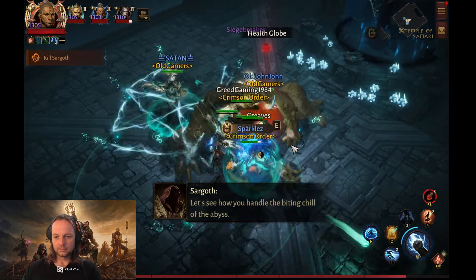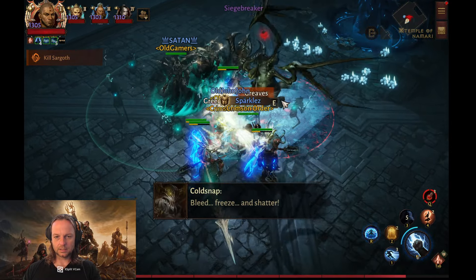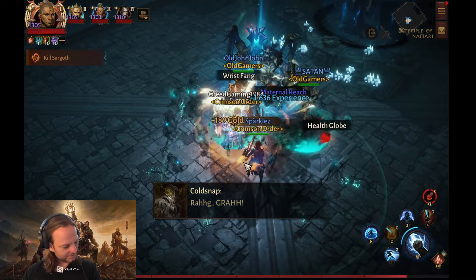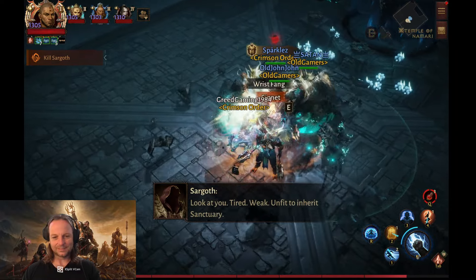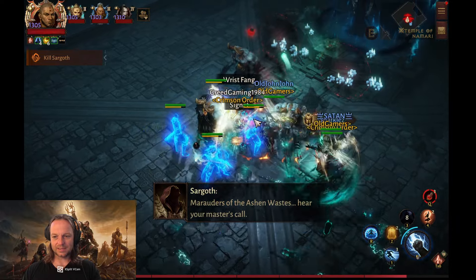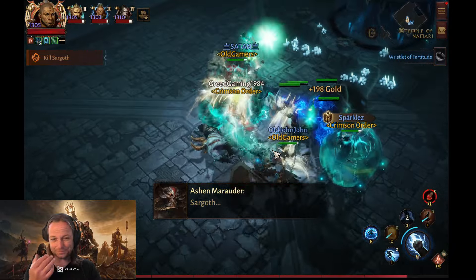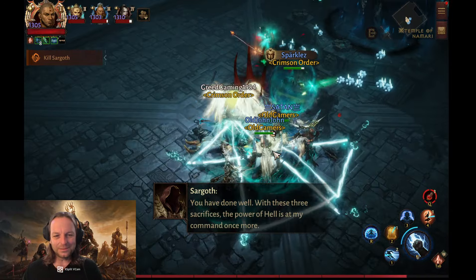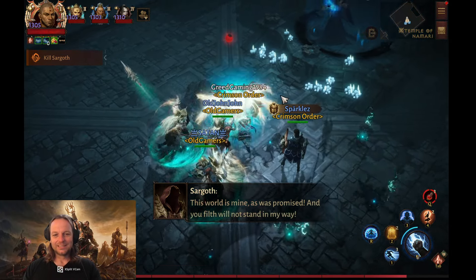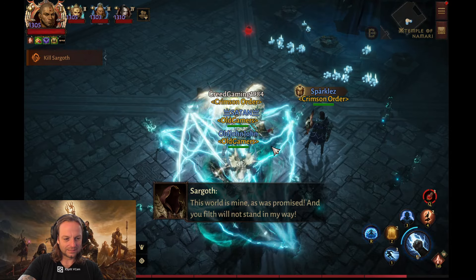This is a very stupid interlude here. Let's pop this boy out — boom, didn't even have to use flying dragon, he's dead. Let's pop them out again — mystic, boom boom boom boom. They're all dead. What's this thing? 900K — that's AOE damage, 900K dude. That is crazy damage, holy moly.